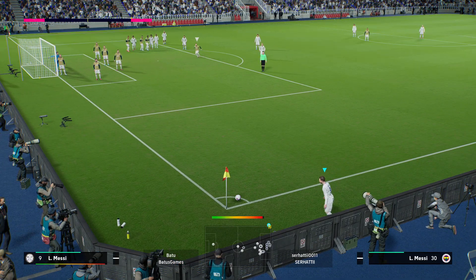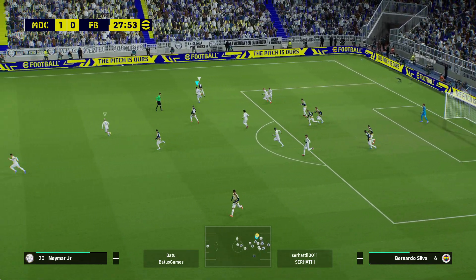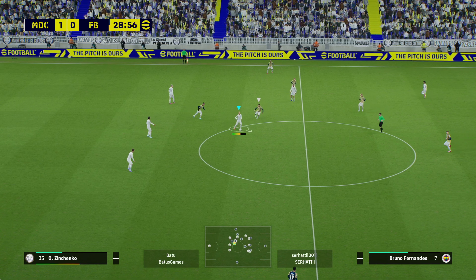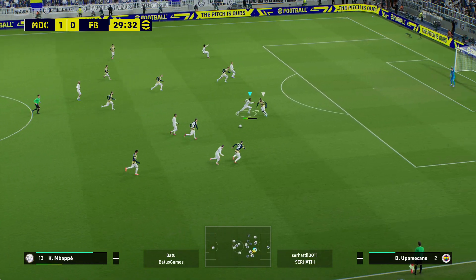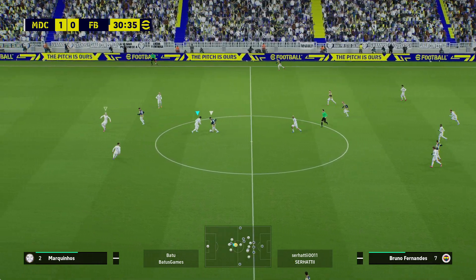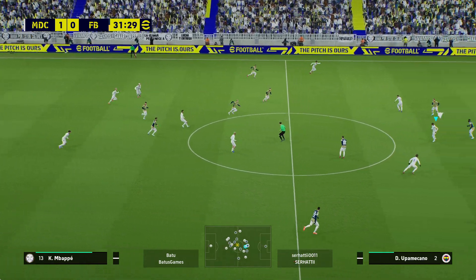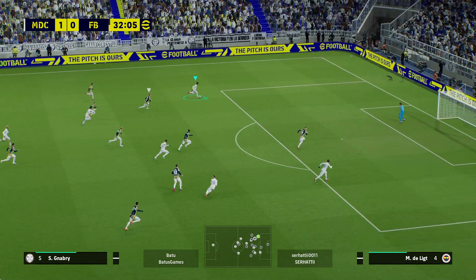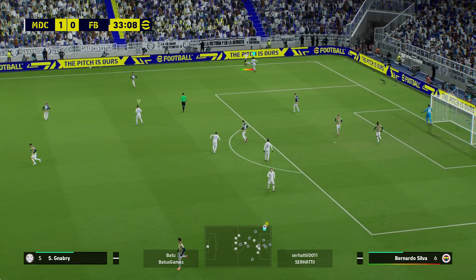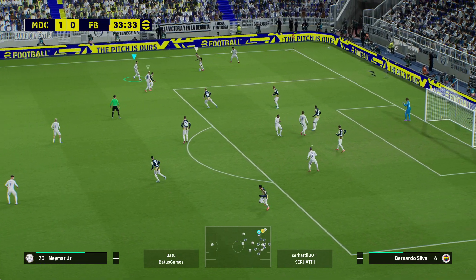Madrid corner number two. Messi plays it short. And now a sudden chance to counter. Joao Felix — pull past that. Sloppy. Yet another to add to football's endless list of could-haves and should-haves. That was just poor decision-making and a weak execution. Madrid looking to pass their way through — it's opened up for him! No messing about, just bludgeoned away. It's a pretty loose pass.